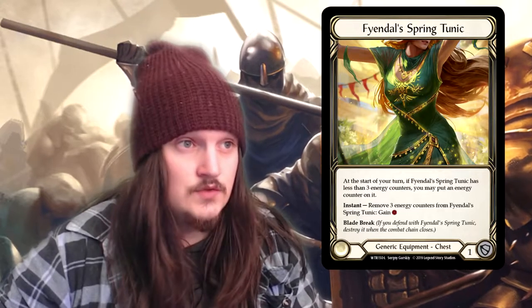Comparing this to the other equipment, the Harness Strap, where you can destroy and then gain two resource on the one instant, Fendal Spring Tunic will definitely be a lot better in standard, though in limited formats the Harness Strap will be a lot better. I really don't mind this card, seeing as it's not too overpowered. Every three turns you do gain one resource, which is okay, but I don't think it's going to be the be-all or end-all for deciding if games are won or not.